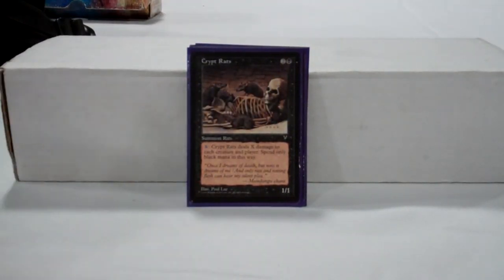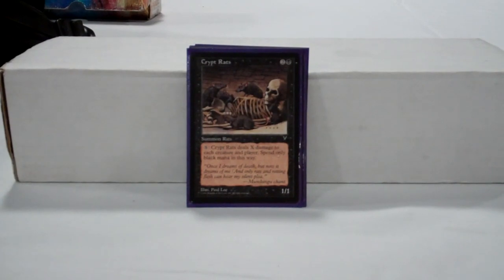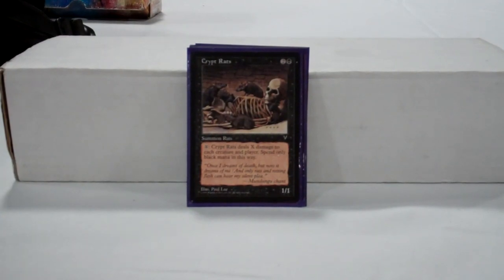Crypt Rats is another keystone of the deck. It's one of the few sweepers available at common, along with Pestilence. What's convenient is that this one also allows us to rebuy it repeatedly with our creature recursion. Also, the way it's worded, you can pay a bunch of black mana into it, put the ability on the stack, Capsize it in response, allowing you to get a repeatable board sweeper going if you have the life to spare.